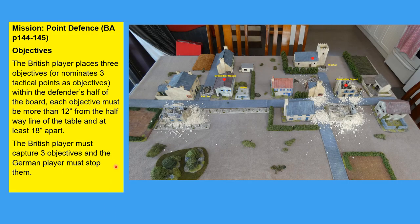The mission we're playing is Point Defence from the second edition Bolt Action rulebook. Three objectives were nominated — two had to be between the 12 and 24-inch marks. This building here is an objective, this building here is an objective, and the church in the background is the third. The Germans have 10 units and can deploy five on table, so the British must capture two out of three objectives to win.